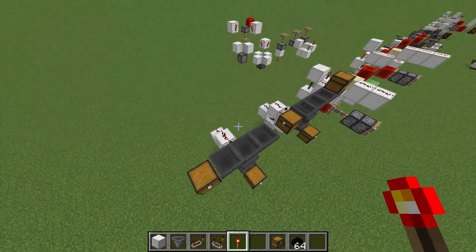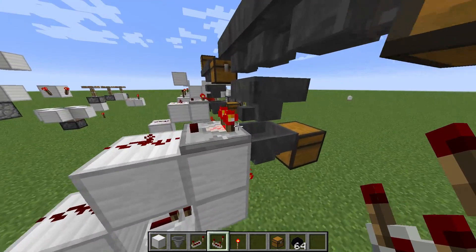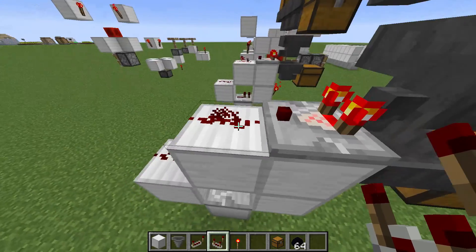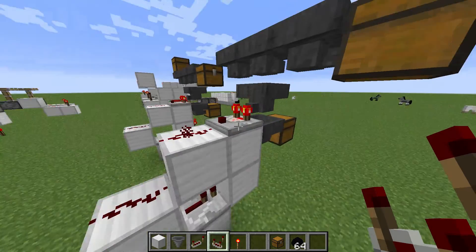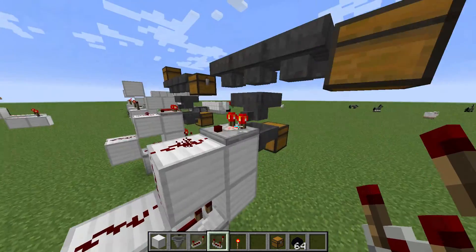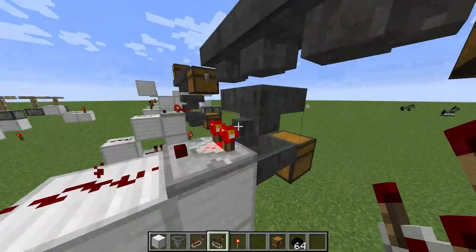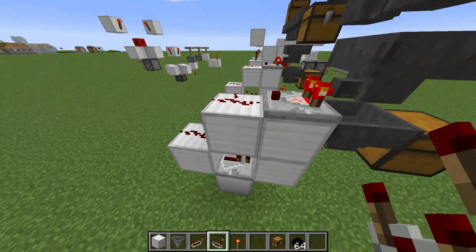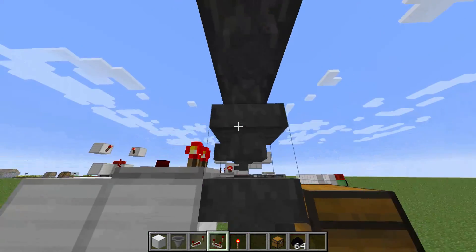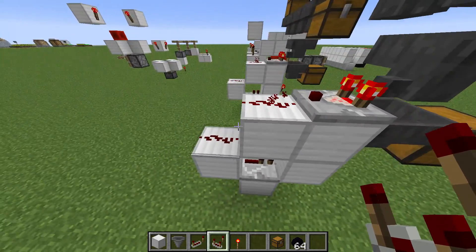So how it works: it is using the comparator, which is the most important aspect of this sorting cell. A comparator, based on the amount of items inside of the inventory and the size of the inventory, will output a different signal strength. Right now there are 22 items in this hopper, so it outputs 1 redstone strength. As soon as 1 more item goes in — 23 — the strength becomes too strong, which turns on this repeater, which turns off this torch, which lets the item go through.